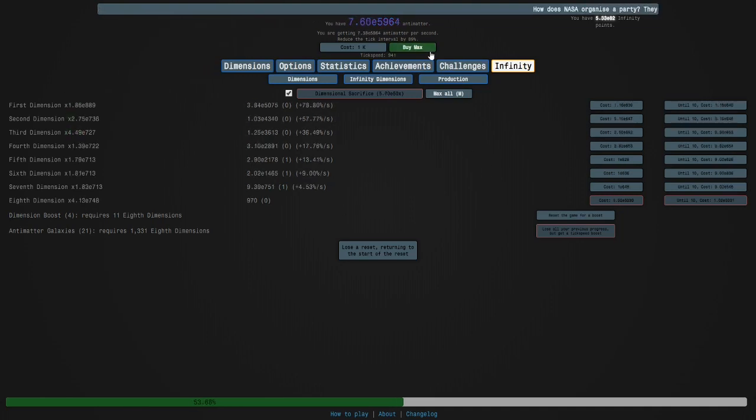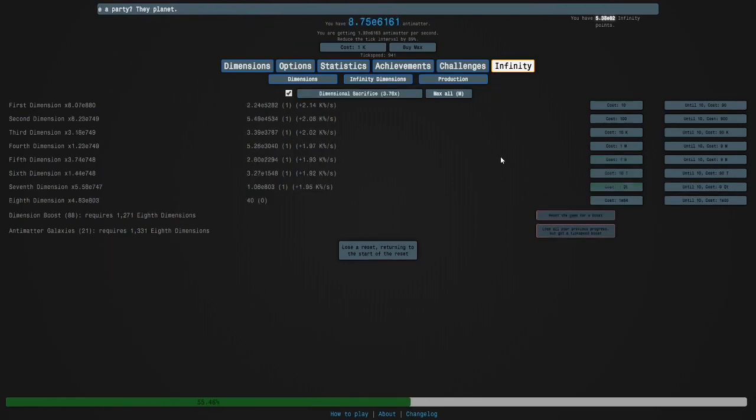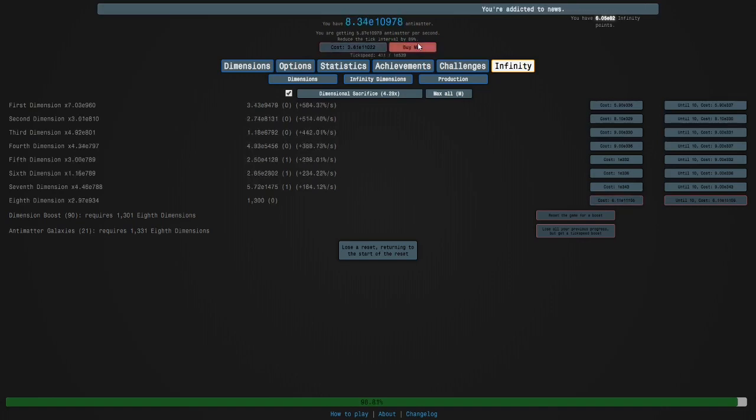We've done the sequence and now I'm buying max tick speed. I need to get my dimension boost in and do it six times again. I've got it over e308 now, which is important, so I'm buying max tick speed. I just hope this works. I'm going to keep doing that sequence in the hopes that I'll get to the goal of e11000.